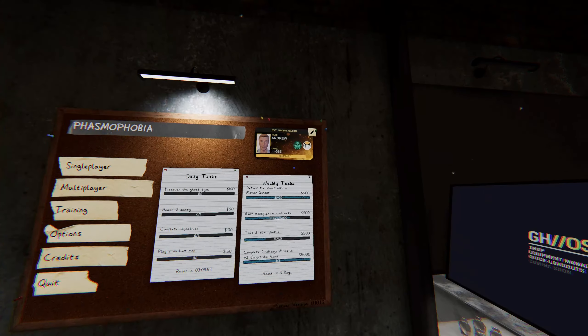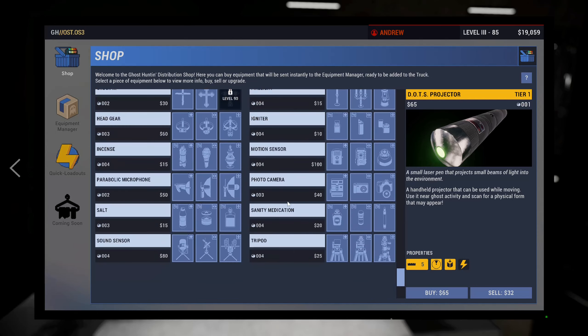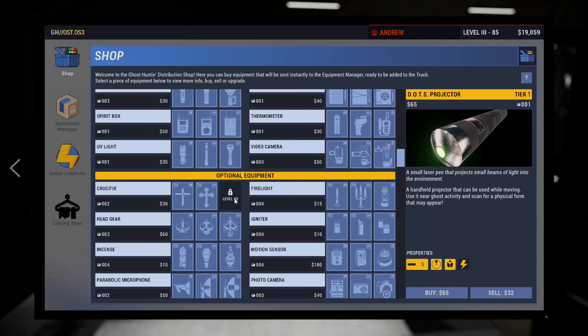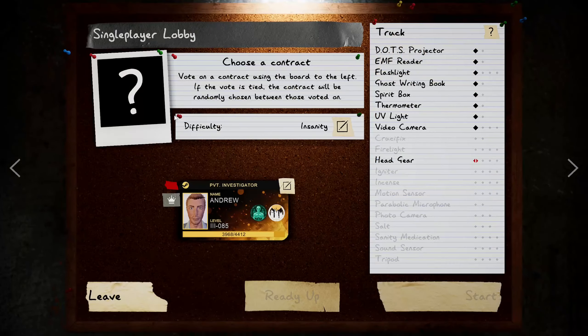All that being said, we are level 85. If you take a look in the shop, our last item to unlock is the tier 3 crucifix at level 90. So I feel like we're going to try to get those last 5 levels, and then next episode we're going to go have some fun in some public lobbies and probably finance the entire lobby.